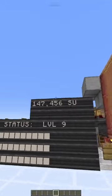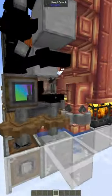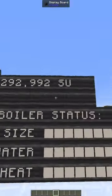Now the level nine boilers — these are the big ones that you really care about. They produce 147,000 stress units. They can either be self-sustaining or something like water wheels can power them.